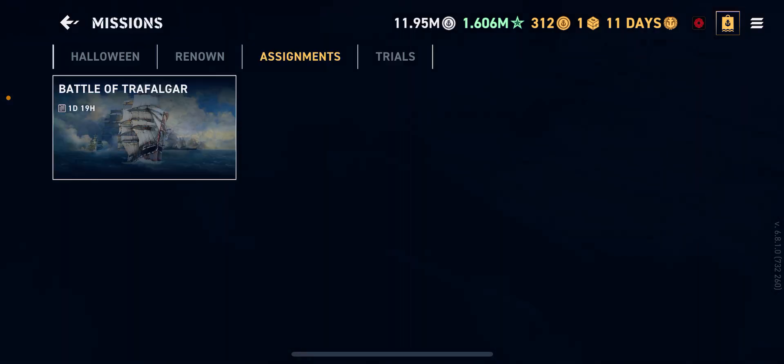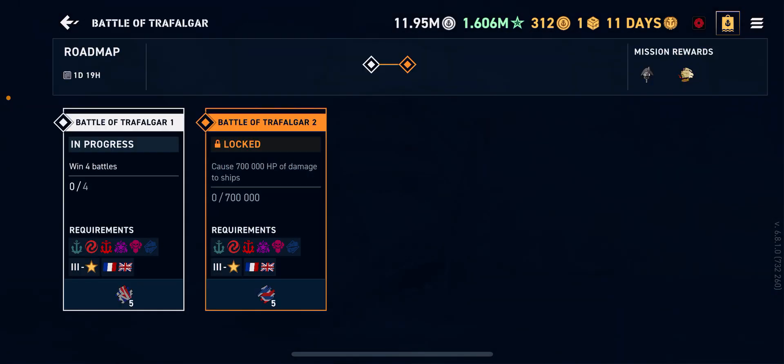So basically you just go to your missions tab here. It's in assignments — it's Battle Trafalgar. All you need to do is win four battles. You get five camos right there. You can do it in any game mode with French or British ships, and then cause 700,000 HP of damage to ships in French and British ships. So then you get five of the British camos.